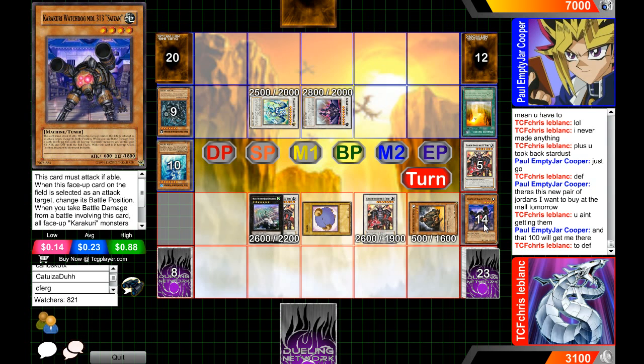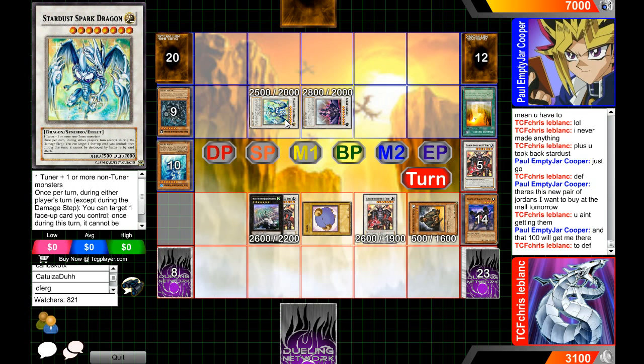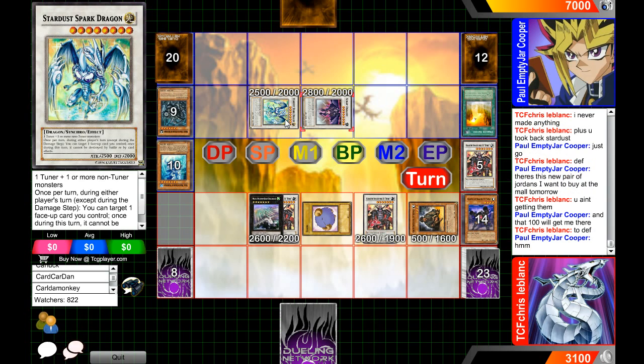He's probably going to activate the effect of Stardust Spark Dragon. I like how he was able to pull that off — that is so cool. If he only had Birdman or something, he probably could have done something even cooler. Paul Cooper is thinking if he wants to protect Scrap Dragon or Stardust Spark Dragon. For me, I'd probably protect Scrap Dragon to be honest — it only has a once-per-turn effect anyway.